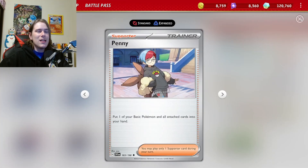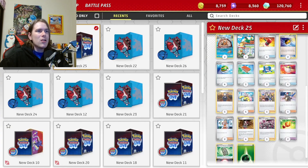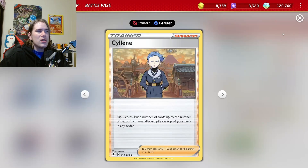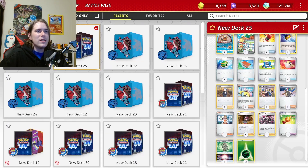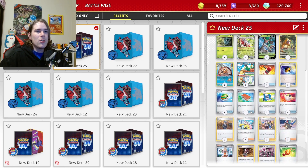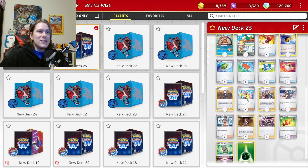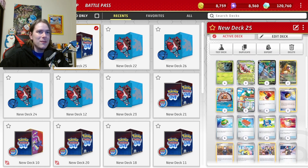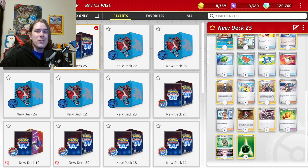For the rest of the cards in this deck, we are playing Penny so we can pick up a Trevenant. Thanks to Bravery Charm, it's a little bit bulkier. We have a little bit more mill in here with Miss Fortune Sisters. We also have Silene so we can recycle a lot of these cards along with Pal Pad — the Silene plus Pal Pad loop. The only way this deck fumbles is if our opponent plays a stadium card like Path to the Peak. We unfortunately cannot out Path to the Peak because we're not playing any stadium cards. So that is basically the entire list — I'll always have these lists in the description for you guys. Let's jump into a game.